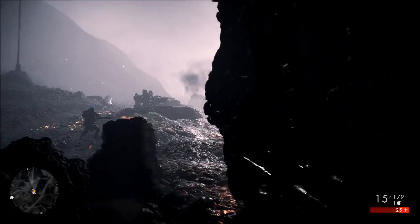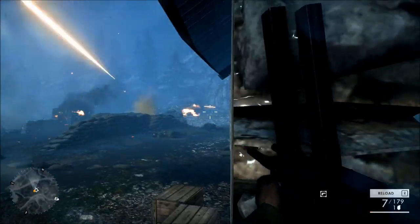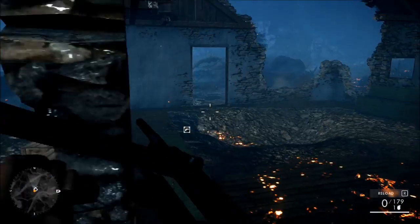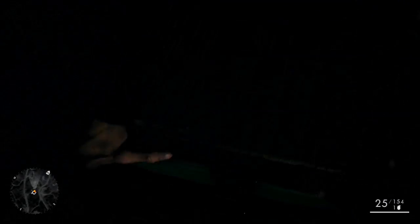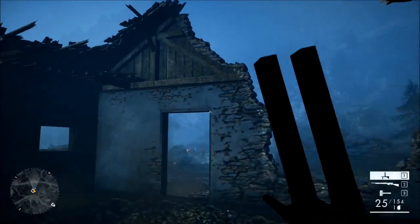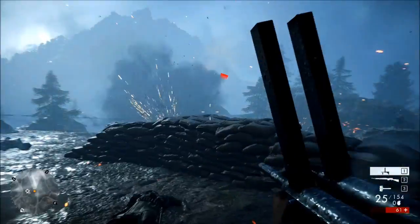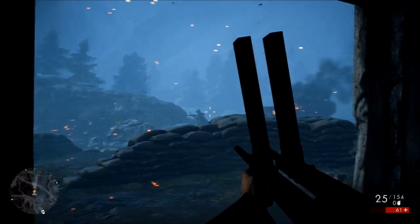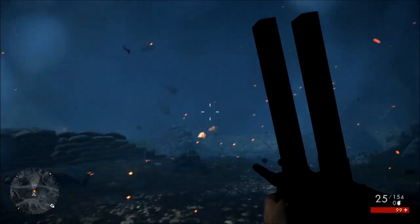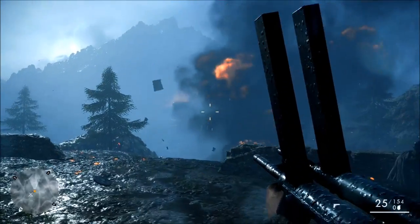While this test might be pretty pointless, what it does highlight is that 4 cores just seems to be the sweet spot in gaming at the moment. The very fact that in Battlefield 1, going from 2 cores up to 4 cores more than doubled the frame rate just shows how developers are choosing to optimise their games. This could be down to consoles like the PS4 and Xbox One running 8-core CPUs, or the fact that a Core i5 CPU hits that sweet spot for price to performance, performing well across a whole multitude of applications, not just gaming.